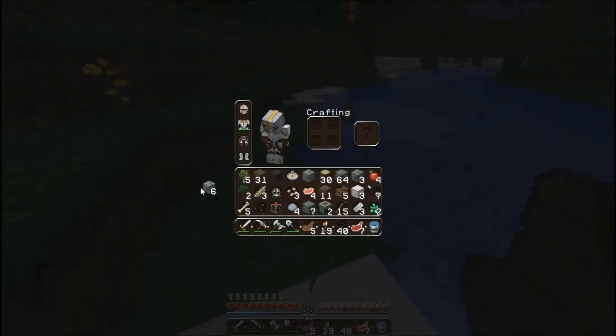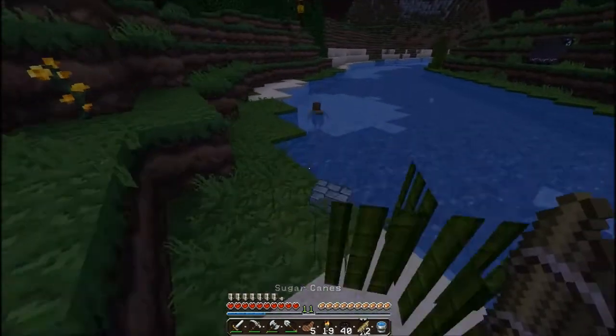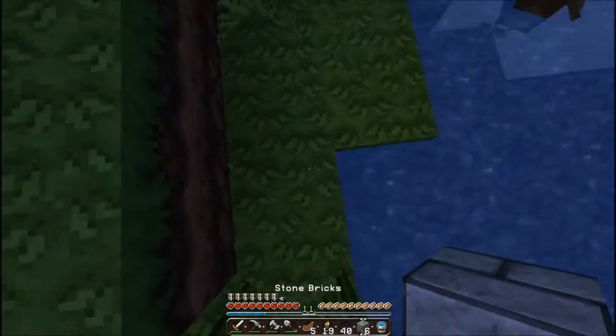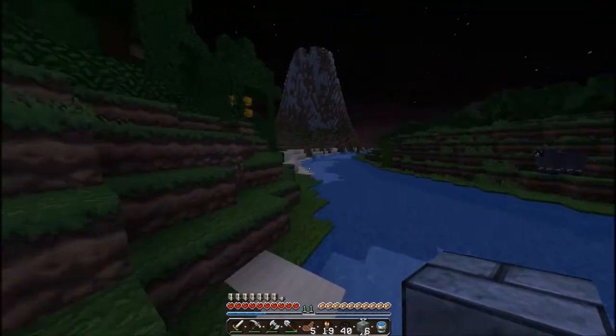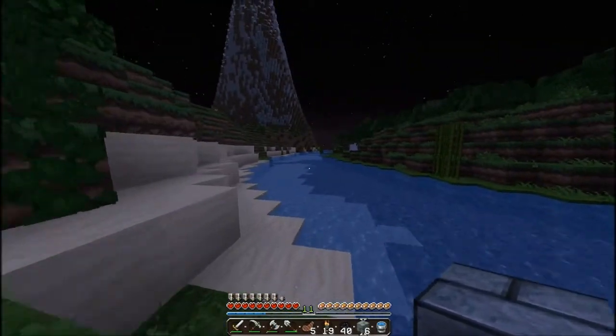Oak saplings - okay, go away brick, we don't need you. Look at this, I'm just making the island much better. We will need those for books and things.